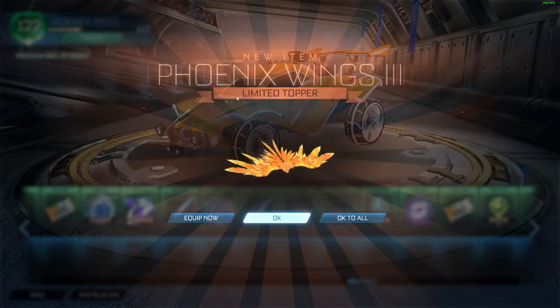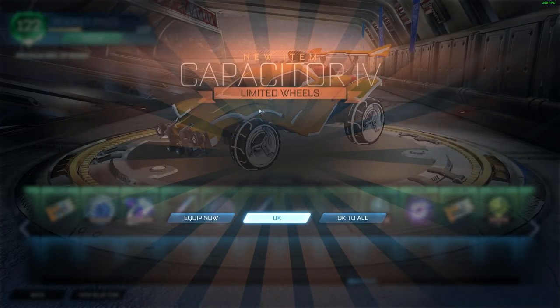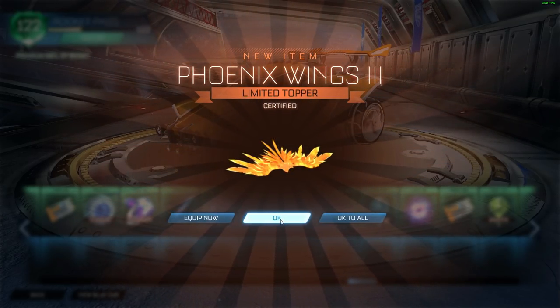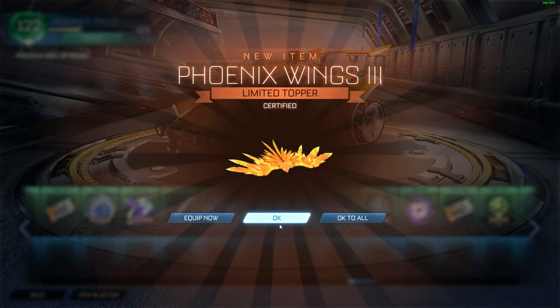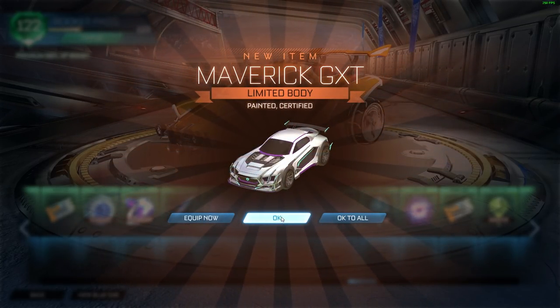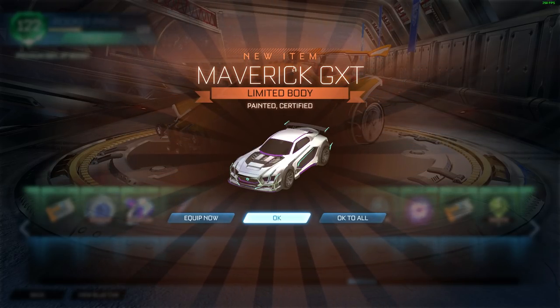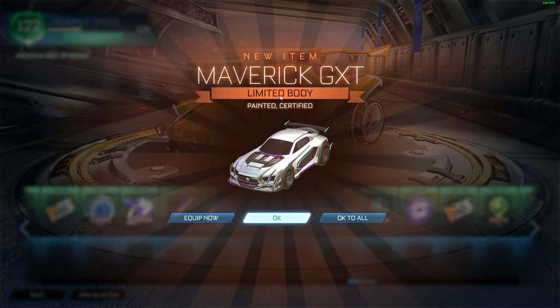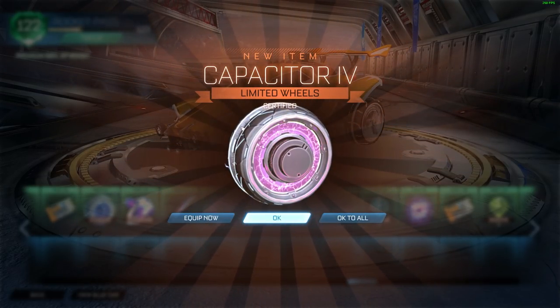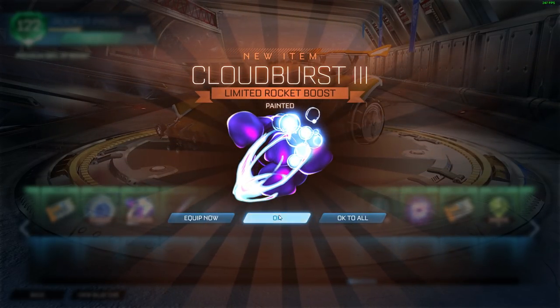These are okay. That's an antenna. Topper — we don't really care. Painted Capacitor wheels, but I think I already got those as well. I will check the Capacitor wheels right after this — like the colors of everything. I just want to see those goal explosions more than anything. So this painted certified — this is purple. Pretty cool. But thing is I don't think I'll use that car, so no biggie.